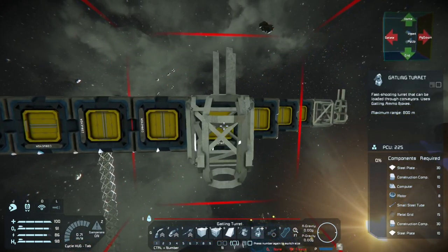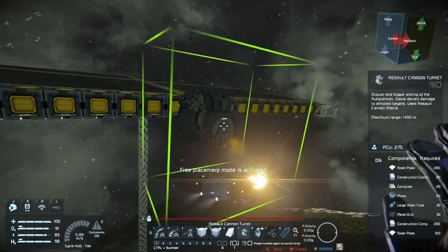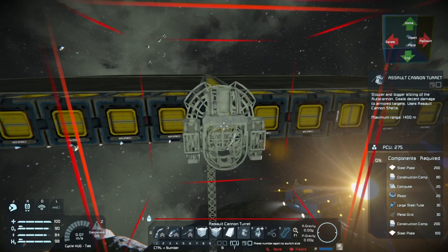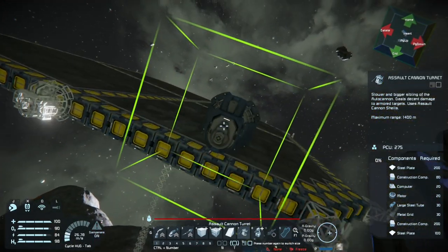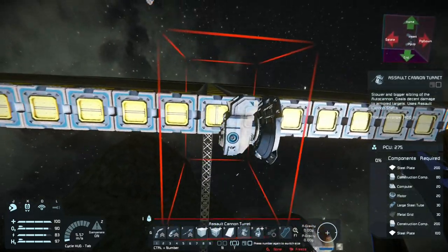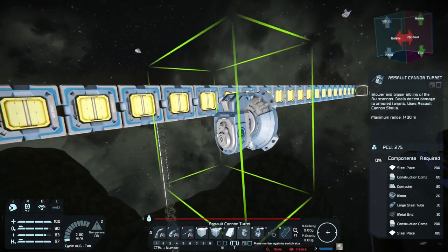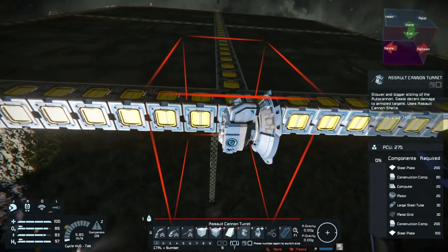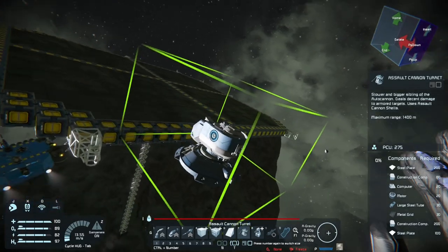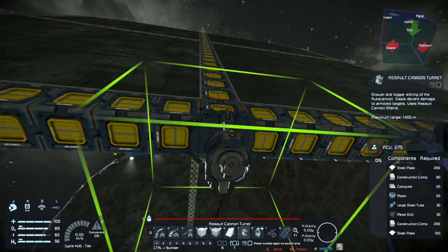I think we have a Gatling gun on every single corner. Just add some Assault Cannons here. I usually don't put as many Assault Cannons — even though they shoot slower, they shoot farther. If you had a bunch of Assault Cannons and a drone was attacking you, it's not going to move fast enough to take that drone out. But a Gatling will spin around, shoot hundreds of rounds a minute, and take that same drone out a lot faster if they're within proximity of your station.